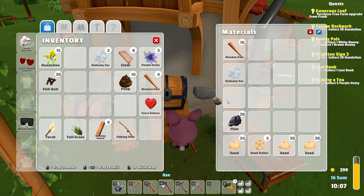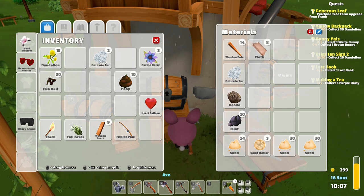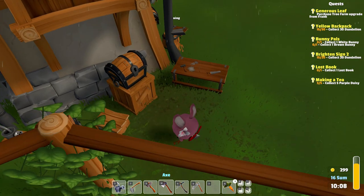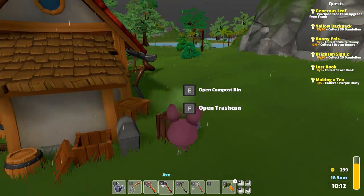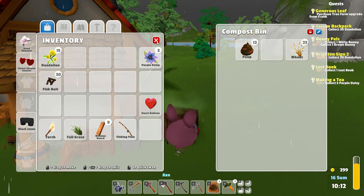We could put the geode here for now as well. I want my own anvil. We could put the wooden pole back. And the cloth — I used it already. And the fur can go here. This is better. We could put the poop in the compost bin — that's what it's called.